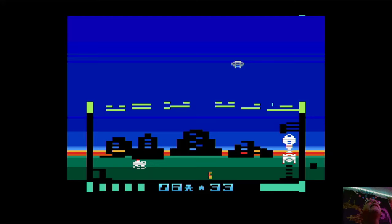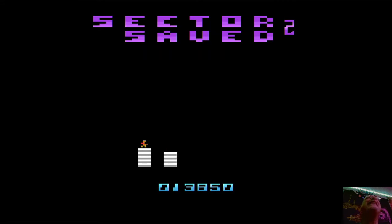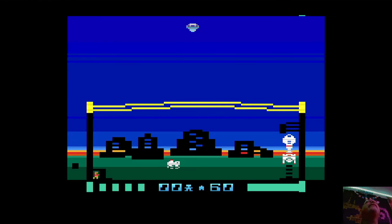Drop another one. We've got some major holes up here now. He just got one of the humans — that was not good. We've got to get this guy to the ship. All right, that's 10 — we're bringing in another one. On to the next stage! It does really get pretty tough now. You can already see we got another UFO here.